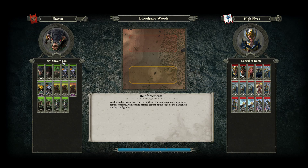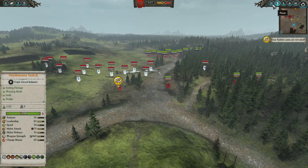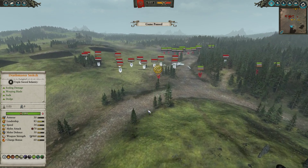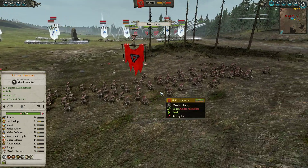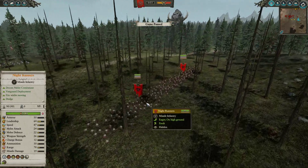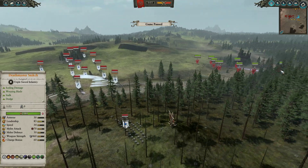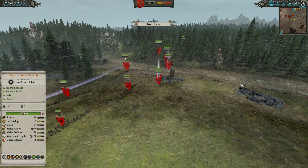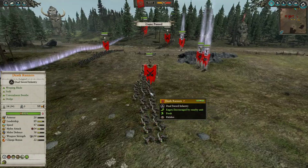Sly and Sneaky Seal is going very thematic here with a Clan Eshin build — we're going to have to pause right at the start, because there is sneakiness afoot. There's no army in the deployment zone of the Sly Sneaky Seal. In the front we have a few units of Gutter Runners being a little bit of a harassing distraction, luring the opponent to think the rest of the army is over here. But in reality, the army is being super sneaky in the back, and it is completely Clan Eshin themed — he has a load of Death Runners.